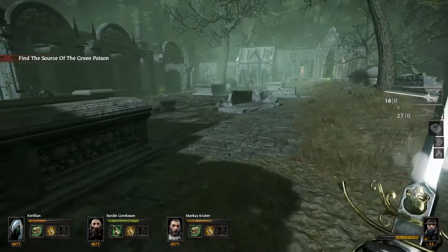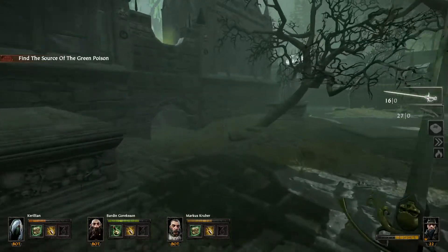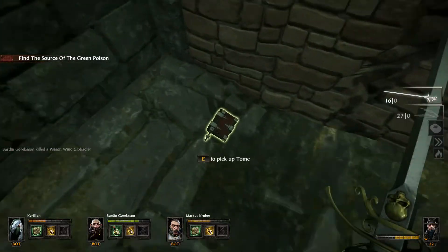The next tome is close by. Drop down into Ein Balsamierungsplatz and immediately turn left, following the wall around to a small opening that you will need to crouch through. Follow it to the end for the second tome.